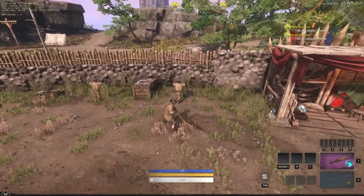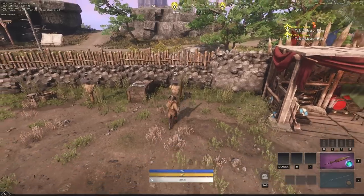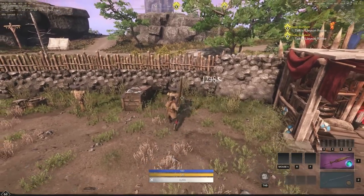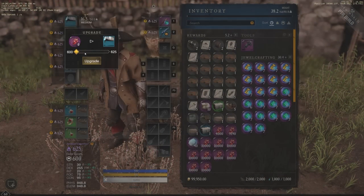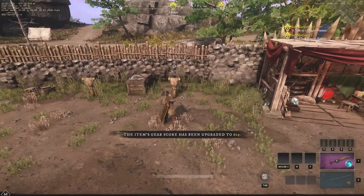The first number we're going to see is 1248. We'll continue to do a couple of hits — 1560 is the crit, but 1248 is the 600 gear score light attack damage. Now let's go up and see what we can get with 605.